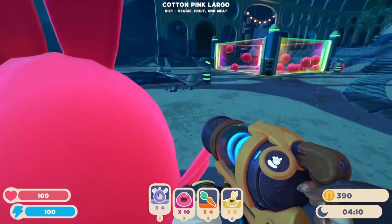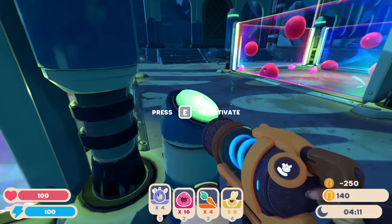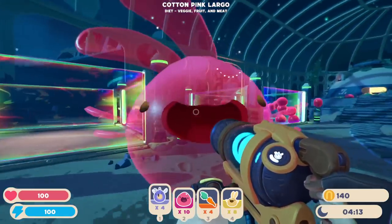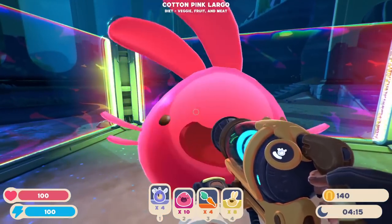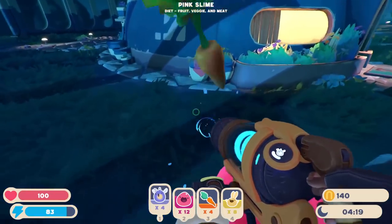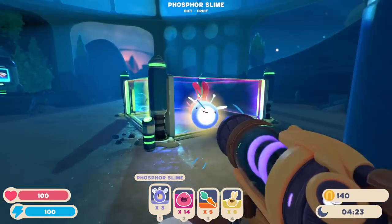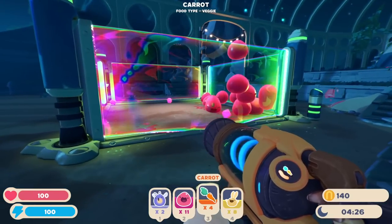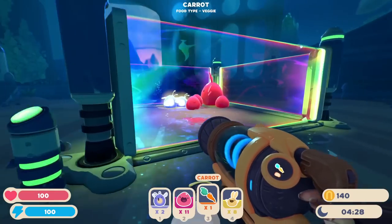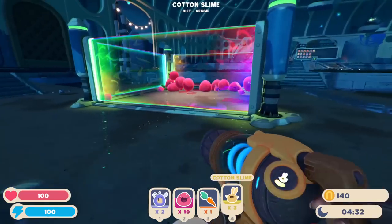Some of those slimes are breaking free. How do I get a new corral? A happy slime makes for a happy rancher — it's going to be 250. I can afford that, so let's buy another one. I will put this little guy, the cotton pink Largo, right there. So these slimes are breaking free — I don't know exactly what to do about this besides maybe just put them in the other corral. Some cotton slimes.